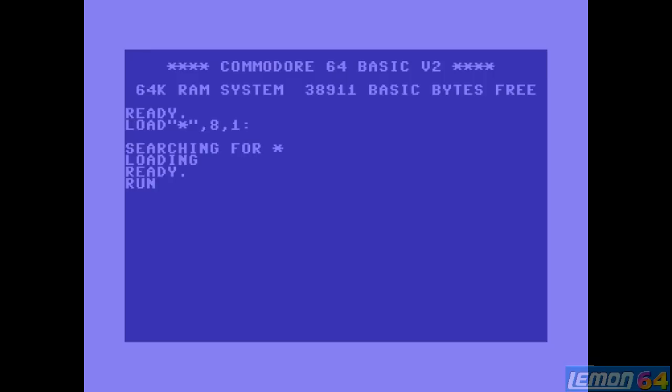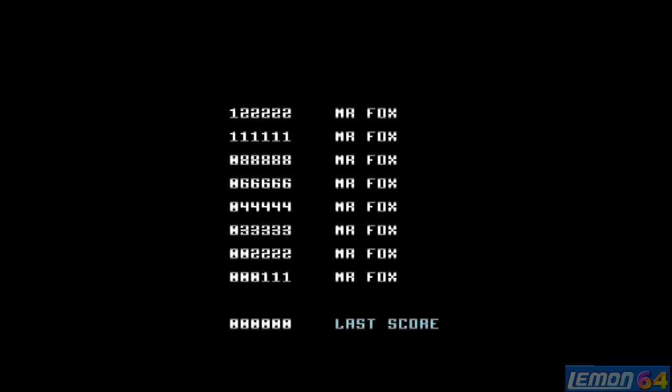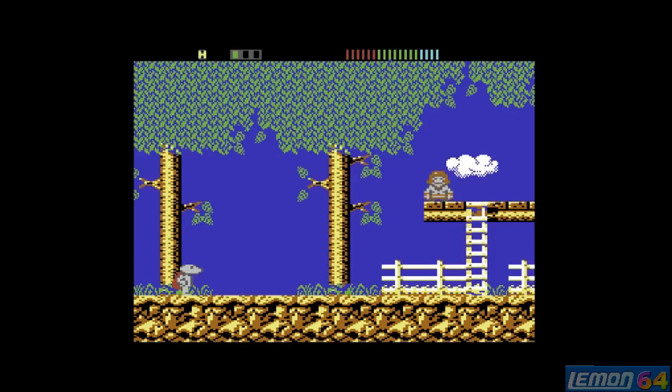Three years later, Gremlin Graphics returned with yet another part of the Monty Mole series - this could be called part five after the other four we've mentioned already. Impossimal was created by Core Design, which was actually the same guys that were part of Gremlin but they split and made Core Design. But it wasn't Peter Harrop and Sean Hollingworth this time - it was by other coders, and the music once again was created by Ben Daglish.